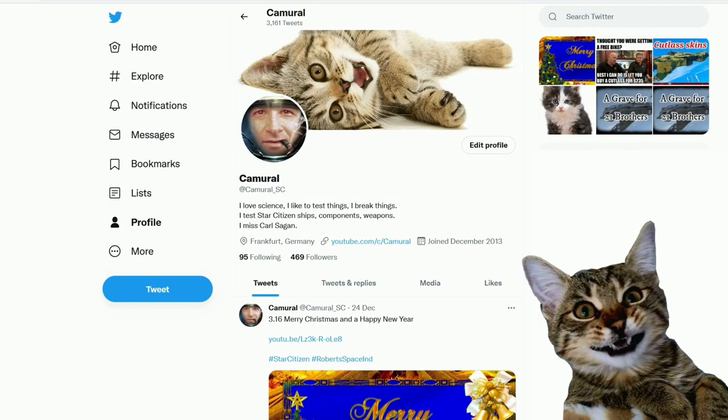Hey, you are still here. You might want to join me on Twitter. My Twitter account is Camoral underscore SC.